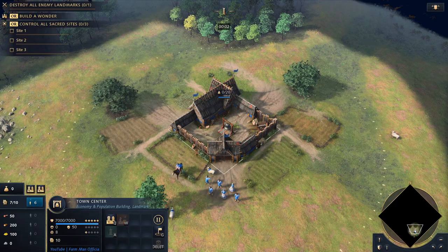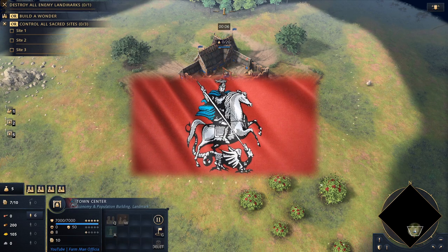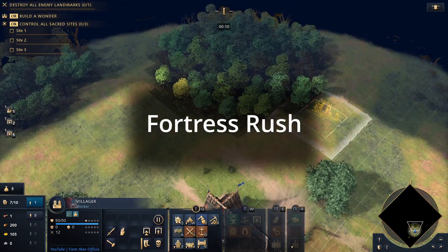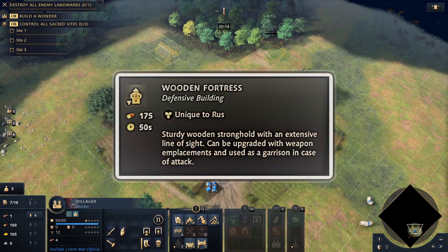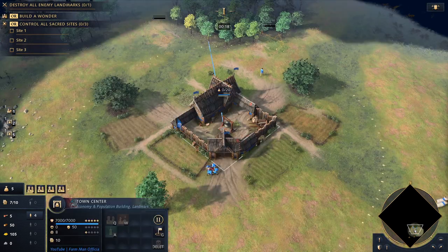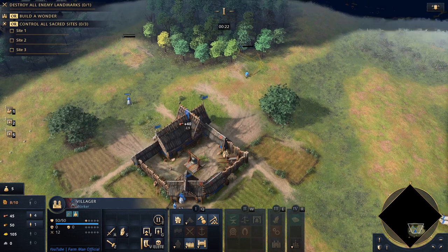Hey guys, Fireman Official here, welcome to this Age of Empires 4 video. Today I'm doing a Rus build order for a wooden fortress rush. A lot of other civilizations do outpost rushes, but the Rus civilization gets a wooden fortress which has much higher HP and in the feudal age can be upgraded with various technologies, making it really strong.